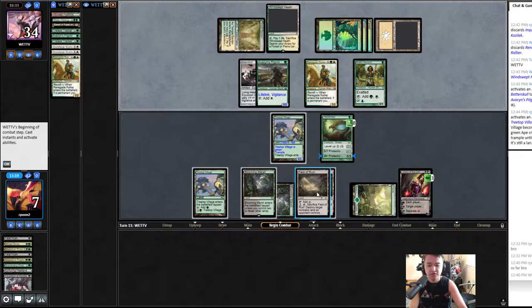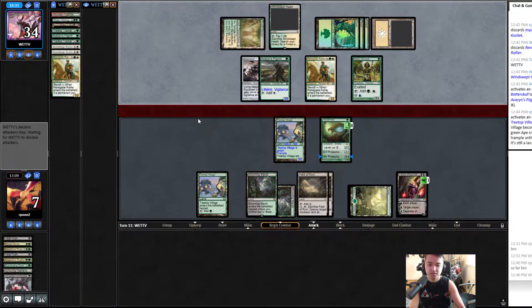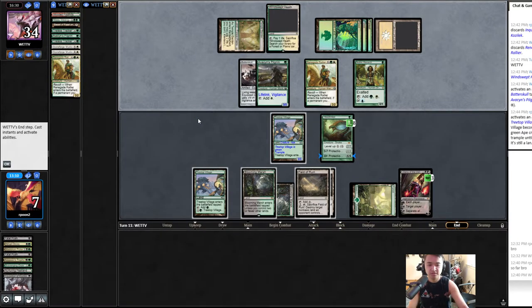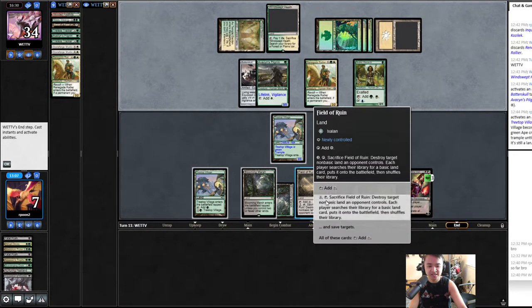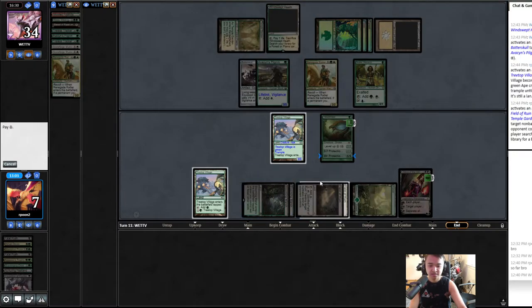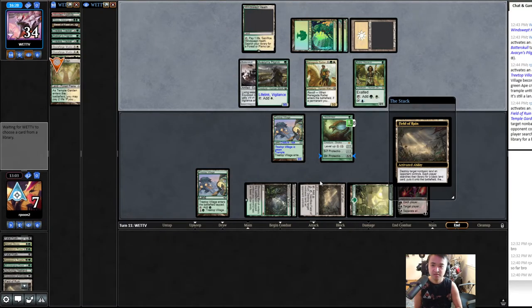I could Field of Ruin though — I kind of want to field this one to get better colors. But there's no point making them do that — what are you drawing into? I'm not trying to draw into anything, just want better colors. They didn't attack — nice. And I want to thin out my deck.